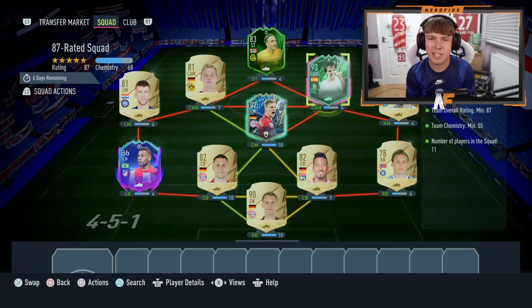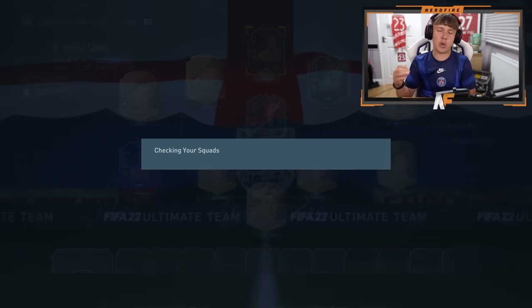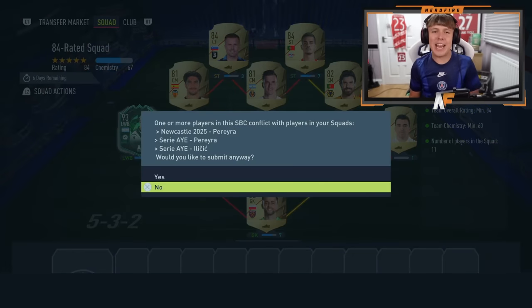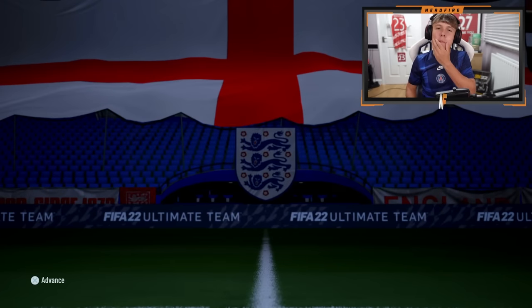We've got Mori, Ntezo I got from the heroes pack, Renan Lodi, and the rest are golds. Then we just have the 84 rated squad to do - fingers crossed we can get a good Brazilian icon. Final squad, Pareira is going in, and we have completed the Brazilian prime and moments player pick.